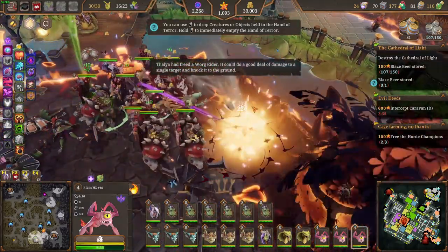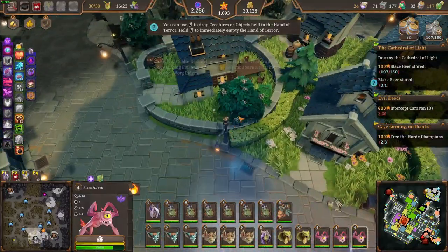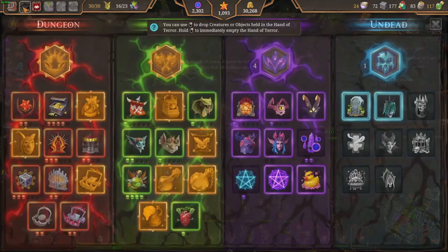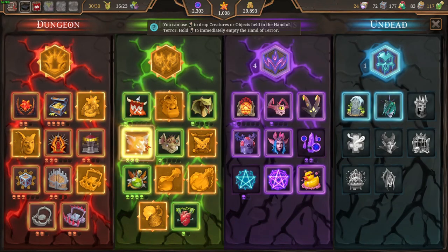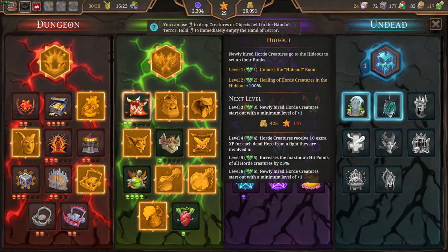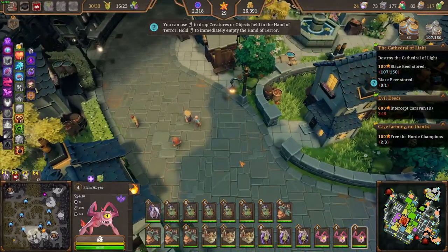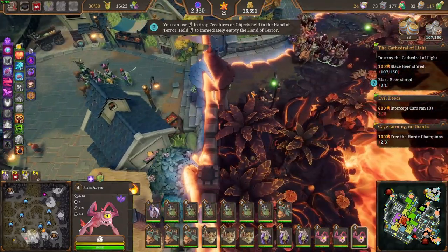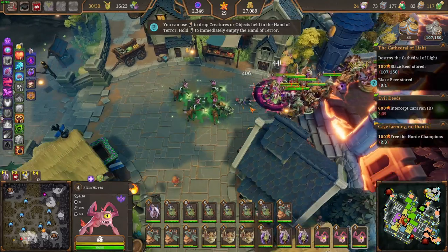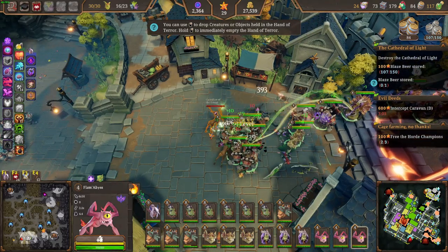We have freed a warg rider — it could do a great deal of damage to a single target and knock it to the ground. A level of goblin research made it possible for Talia and the researching evil to ensure that all goblins above a certain level became warg riders. We really want the nagas to level up like that as well. We'll get that and then do the horde area after — there are a few goblins I want to level up too.